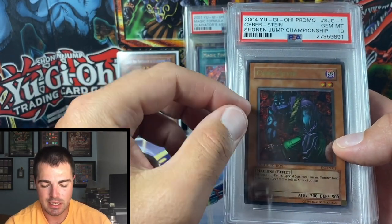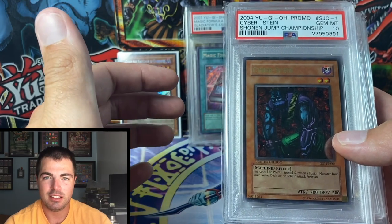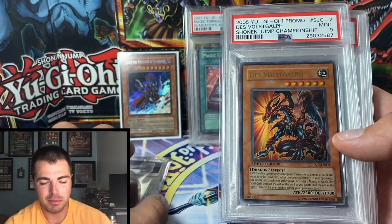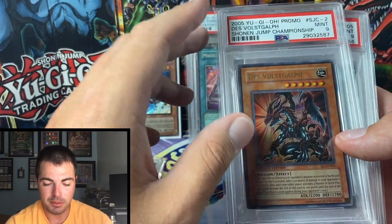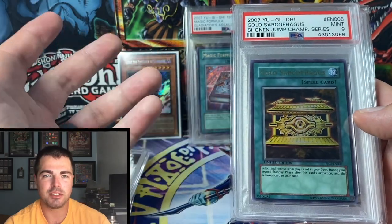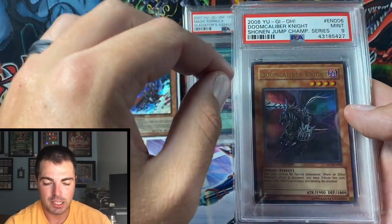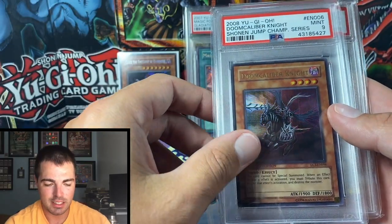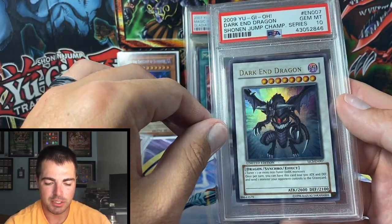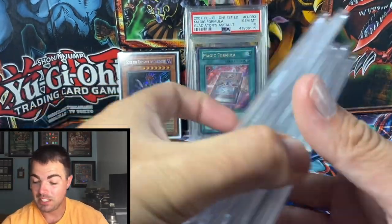The last honorable mention slot covers a few prize cards. Cyberstein didn't make my actual top 10 because it has a population of over 20 gem mint 10 copies. False Golf is a mint 9 — if it were a mint 10 it probably would have made the cut. Gold Sarcophagus has only two or three in mint 9 and one gem mint 10, very rare. Doom Caliber is a similar situation — one or two tens and just a few nines. Dark End Dragon is the most accessible of the first seven prize cards with quite a few tens and more copies in general.